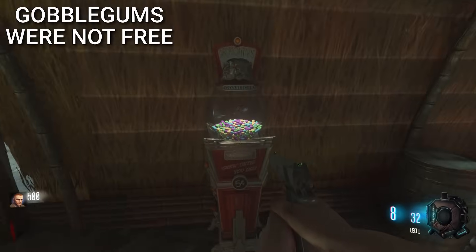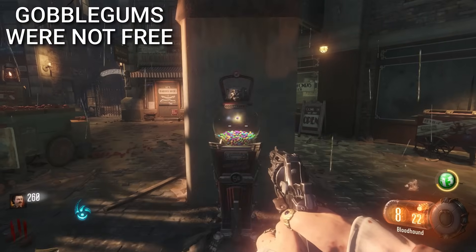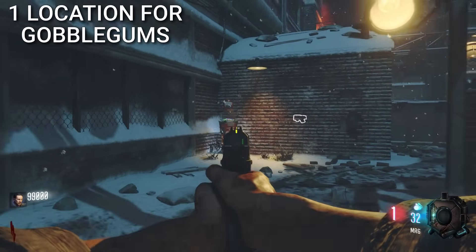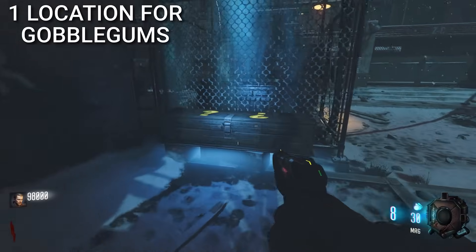Only OGs remember that Gobblegums used to not be free. Instead, they would always cost 500 points to start, and players could only buy them once per round. Speaking of Gobblegums, they used to only be available at one location around the map, kind of like how the mystery box is right now.